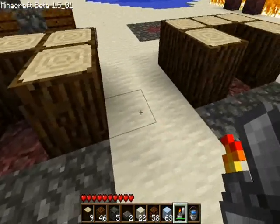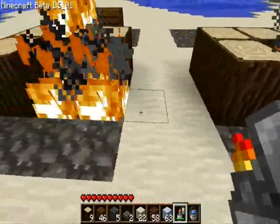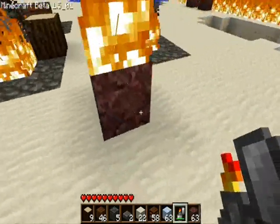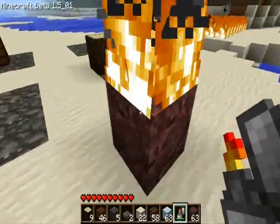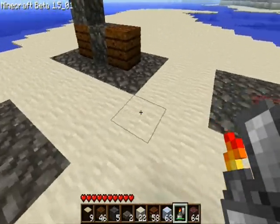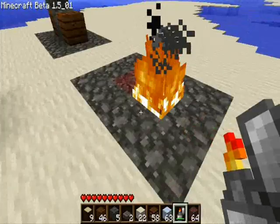This first test is just to show that fire can spread from a flammable object down to netherrack, and also from netherrack to other flammable objects. It's worth pointing out that netherrack can only burn on the top side - it can't burn on the sides. As you can see, the fire spread from the tree down onto the netherrack and from the netherrack onto the wood chunks. Also, fire can't spread from one netherrack to another, so that's another way fire has been made safer.